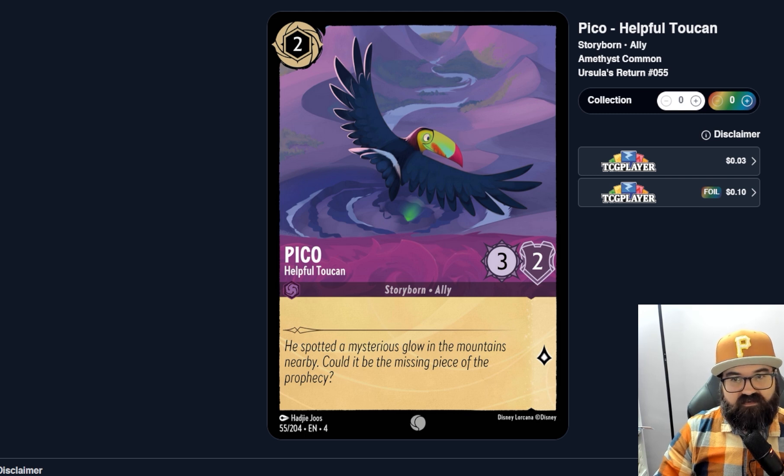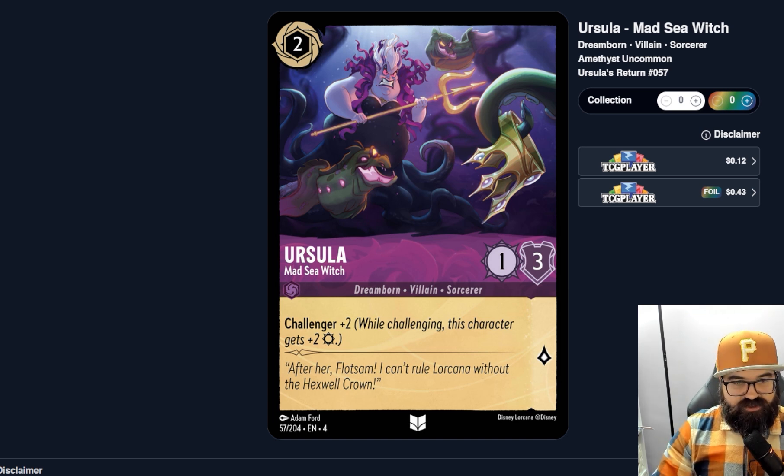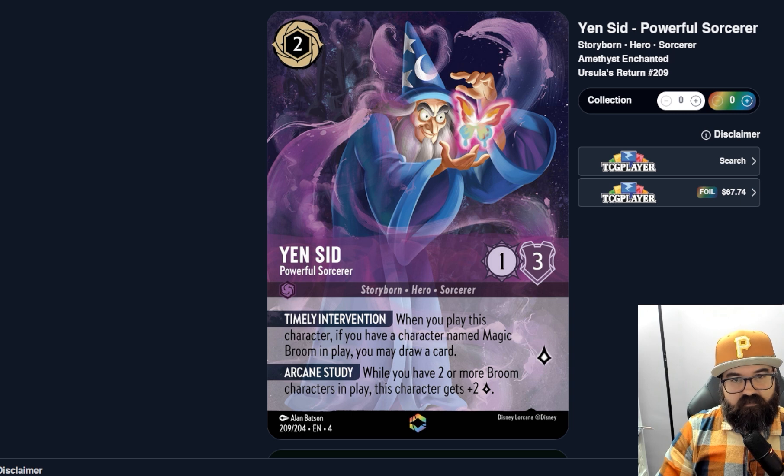Pico, Helpful Toucan — three-two with one lore, seems like a pretty weak card, probably not getting played. Ursula, the first one — she has Challenger plus two, so she'll mostly be like a three-three, six total stats for two cost, which is probably pretty good for an aggressive board-clearing deck. Ursula probably has shift targets and synergies. Yen Sid, Powerful Sorcerer — two ink, one-three: when you play this character, if you have a character named Magic Broom in play you may draw a card, and while you have two or more Broom characters in play this card gets two extra lore.